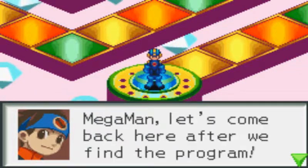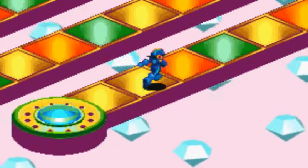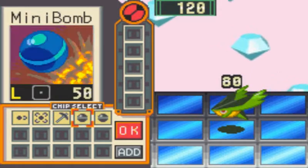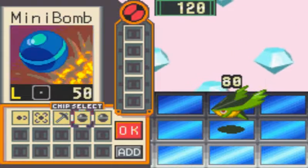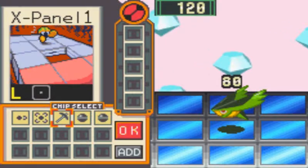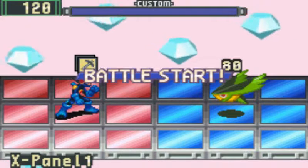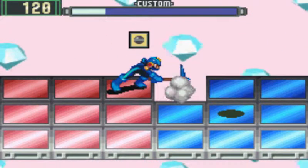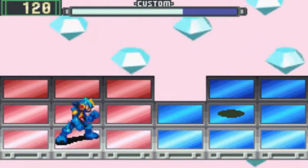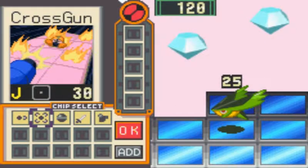It's for you. Let's come back here after we find the program. We're supposed to find the program first, okay. We can use that in this, but that's about it. I actually did hit him — that's good to know. So we're gonna have to jack out and then go look for the program otherwise.